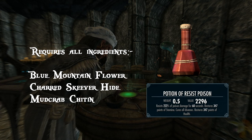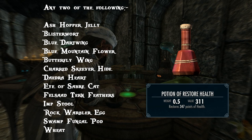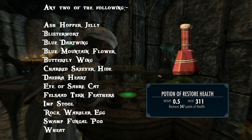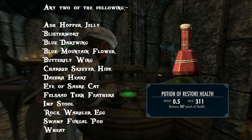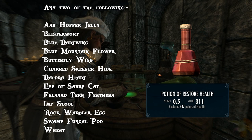Now we have the restore health potion — probably the most important potion you'll carry. Use any two of the following: Ash Hopper Jelly, Blisterwort, Blue Dartwing, Blue Mountain Flower, Butterfly Wing, Charred Skeever Hide, Daedra Heart, Eye of Sabre Cat, Felsaad Tern Feathers, Imp Stool, Rock Warbler Egg, Swamp Fungal Pod or Wheat. I'd suggest using the more common ingredients such as Blue Mountain Flower, Butterfly Wings, Swamp Fungal Pods and Wheat. Restore health repairs the player's damaged health but will not increase health past its base value. This potion is absolutely essential.